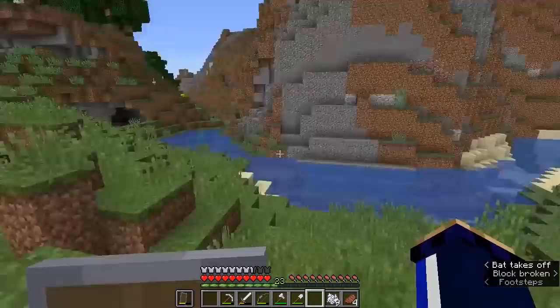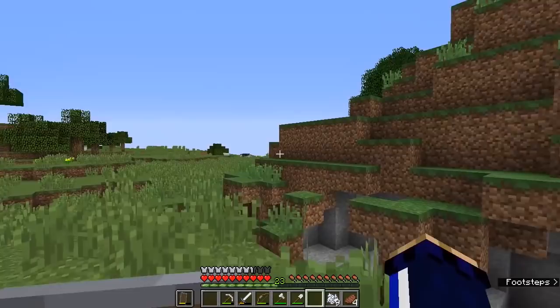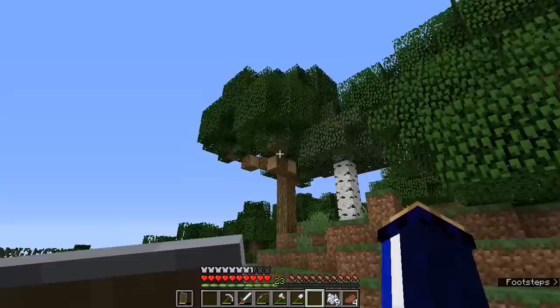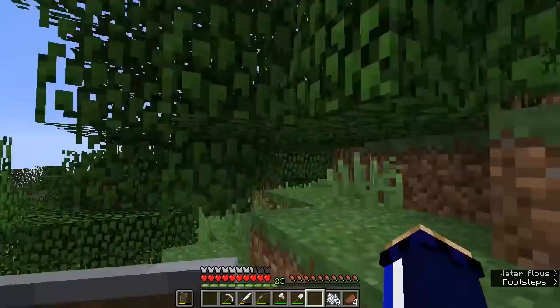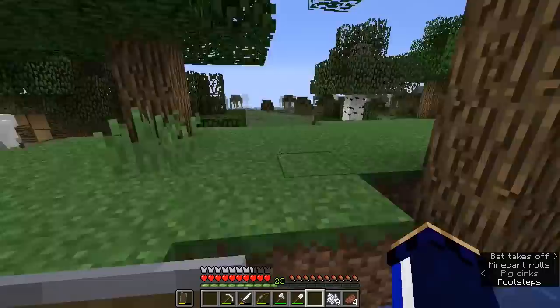There's plenty of sand around here if you want to get it at short notice. Let's go and take a look at what we've got around us and see if there's a desert or a beach we could grab some sand from. Previously we've been over here to take a look at the swamp in the distance — let's see what's out in this direction, taking note of what time of day it is just in case we need to quickly run back. On this side we have a sunflower plains — that's pretty interesting.